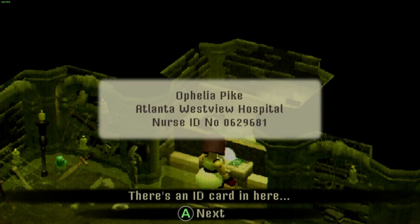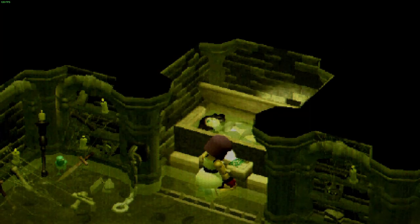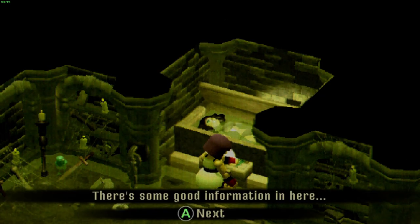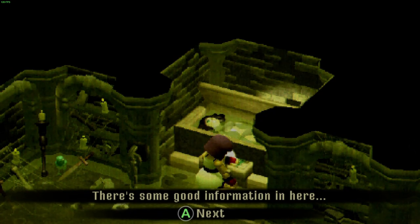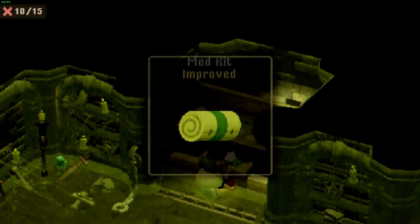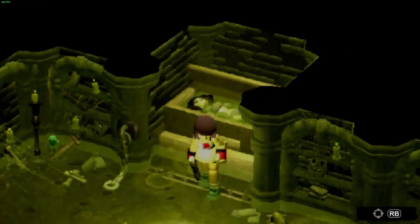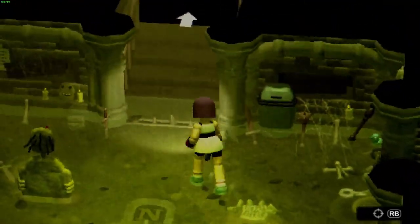Othello Pike. Atlanta Westview Hospital. Nurse ID. There's an ID card in here. First aid handbook, 1987. There's some good information in here — I should be able to put it to good use. That actually upgrades our med kit, which is not too shabby if you ask me.